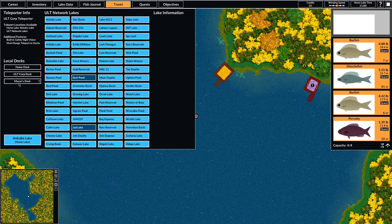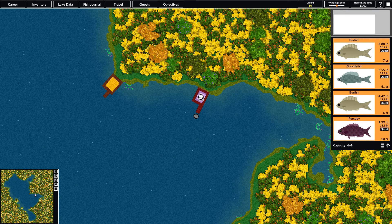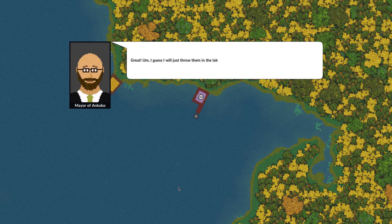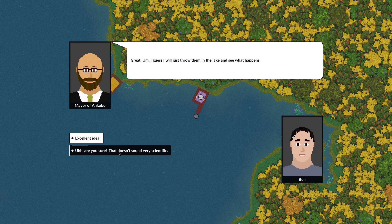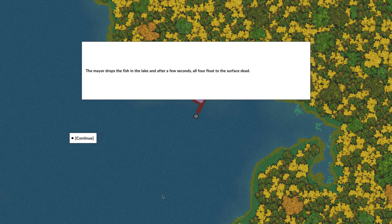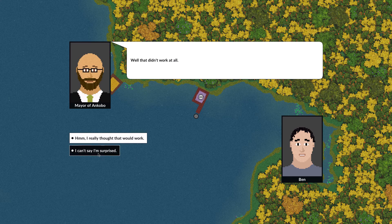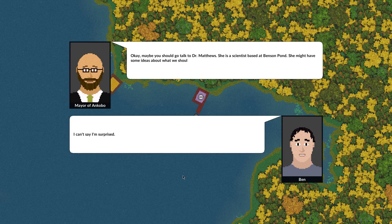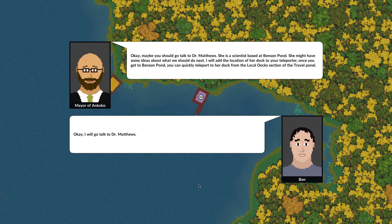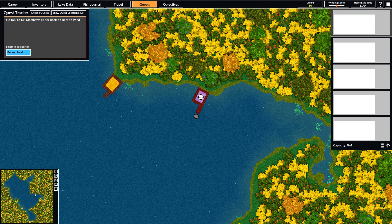We could go over there, or if you've been to a dock before it'll show up on your local docks so you can quickly teleport over there. We've got our four fish here, and the mayor wants to just throw them in the water and see what happens. He's pretty confident that'll work — and of course it doesn't. Now he's telling us we should go talk to a real scientist, Dr. Matthews at Vinson Pond. That'll be the next stage, but we're not going to do that right now.